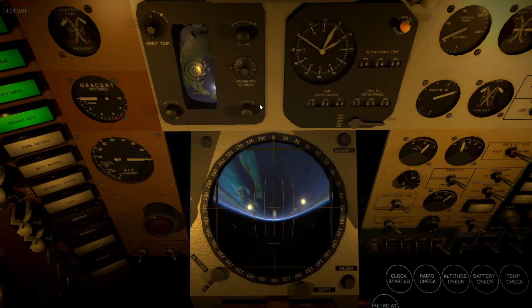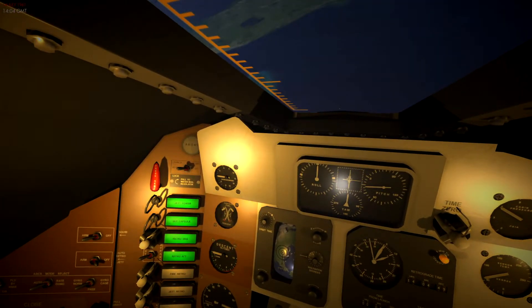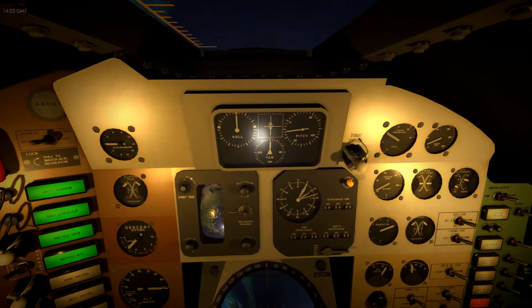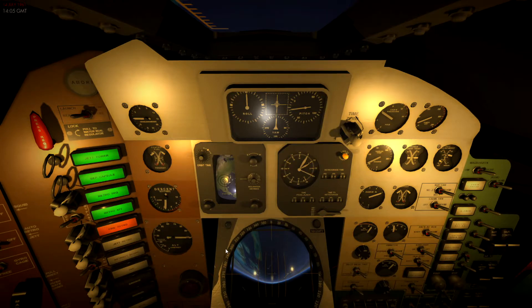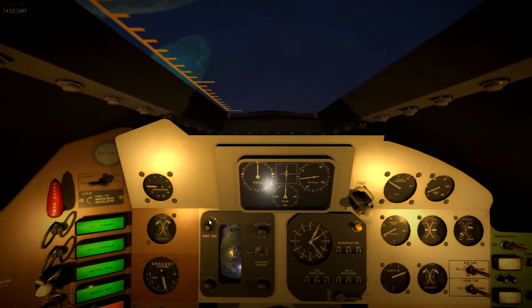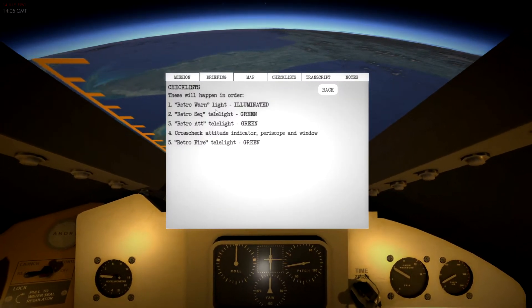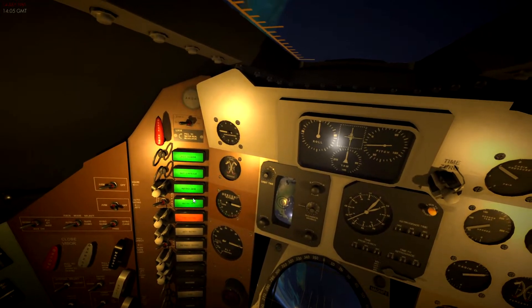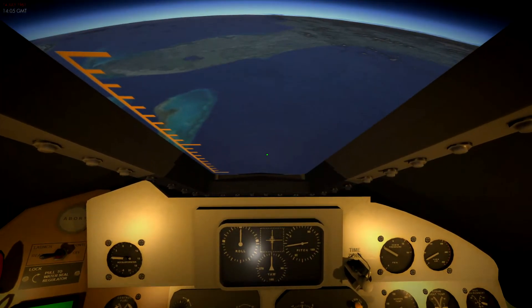Time to retrograde — we're in retro attitude, and retro rockets should fire very soon. Retro warning tells you retro rockets are about to fire, but you can silence that. There we go — fire retros, currently in progress. Retro rockets firing. We have a retro checklist — you can see the various lights during the process. Because retro has now fired it turns green, and then in progress is jettisoning the retro rockets.